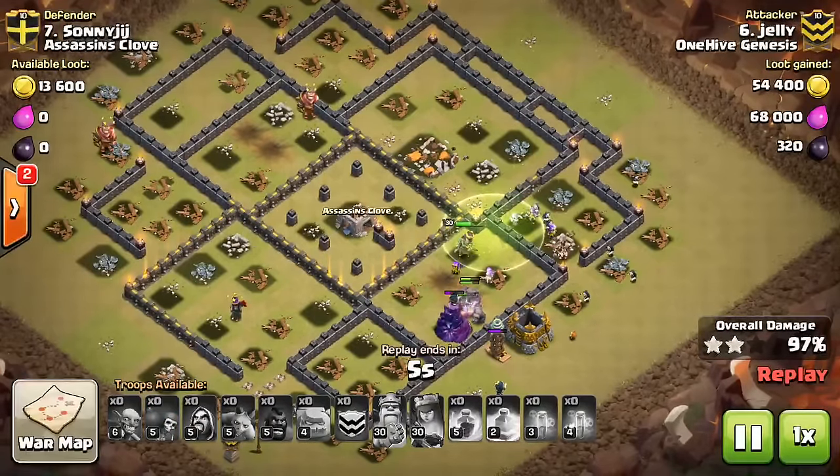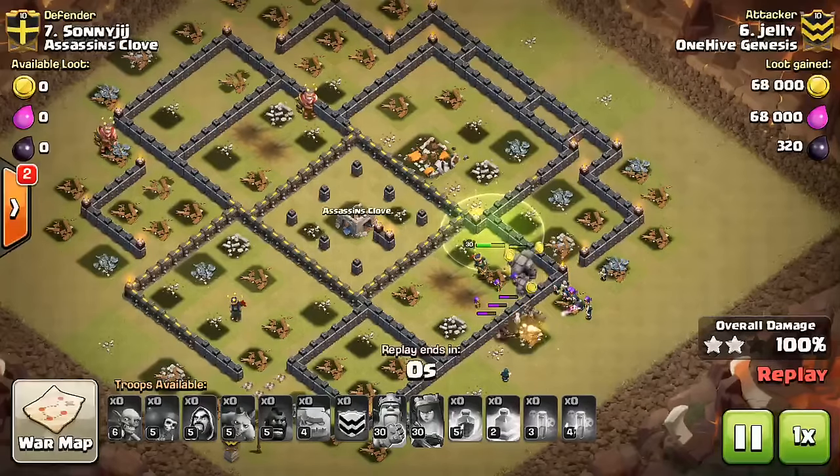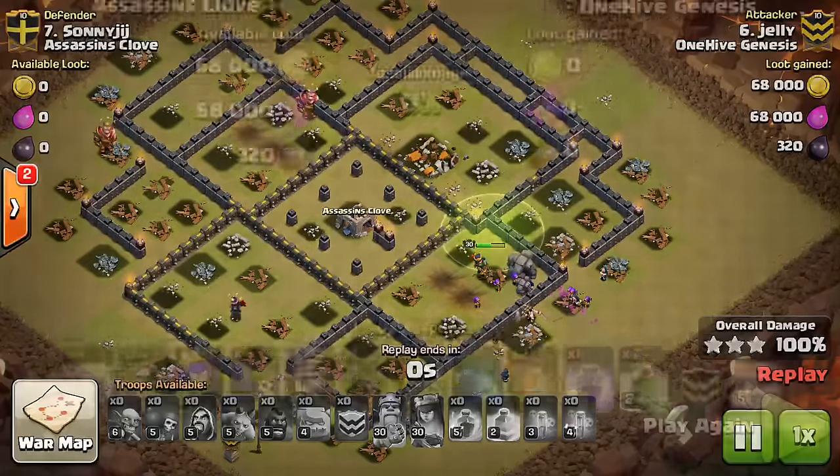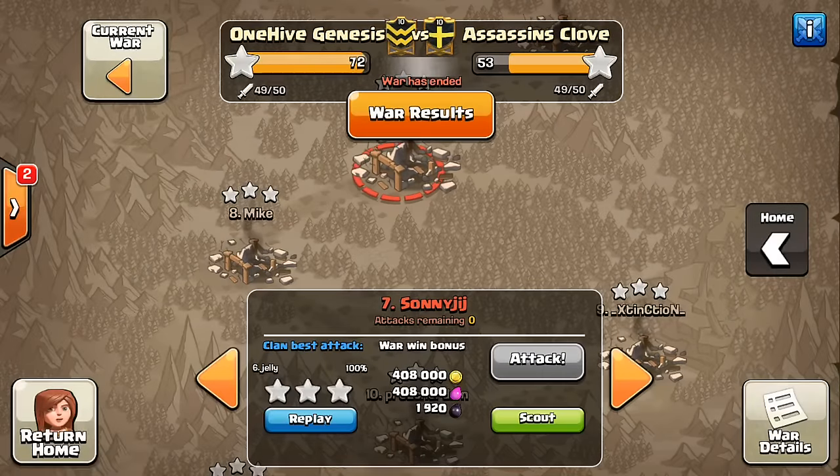Still has quite a bit of tankage out in front — that one Golem hasn't even busted, maybe even two of them. Awesome attack to Jelly. The tanking works great — just make sure the Golems stay out in front and you'll be fine. Those Wizards and heroes will do plenty of damage. But let's take a look at one more.